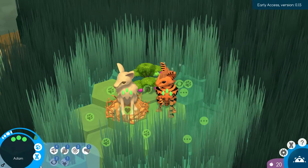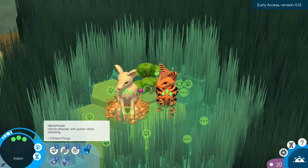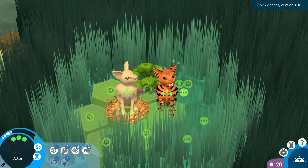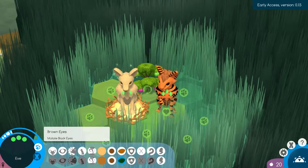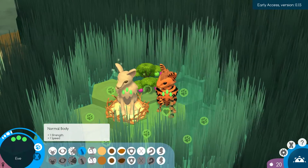Here's Adam. His genetics are Speed 4, Collecting 1, Strength 2, and Venomous 2 — so he has Poisonous Fangs. That is something we definitely want to pass on to future generations of our family. And Eve has Speed 5, Collecting 2, and Strength 2. If we go into their genetics a little bit deeper, we can see tons of other different things that they have.